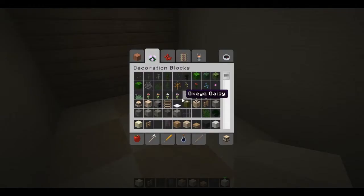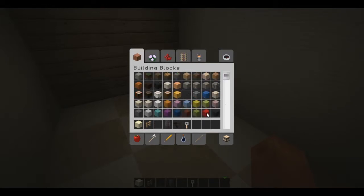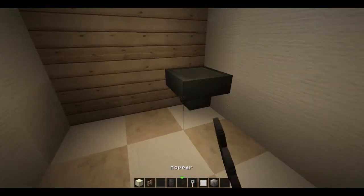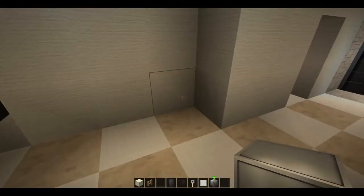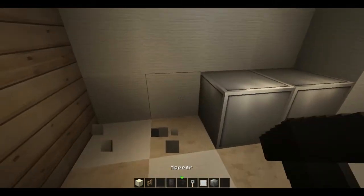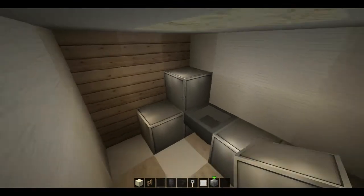Before we get too engrossed, let's go ahead and take care of the laundry area. We're going to grab a hopper, a tripwire hook, some iron blocks, and item frames. We'll put the sink here, and let's put the laundry stuff here, and then we'll have the water heater and the furnace along this wall.